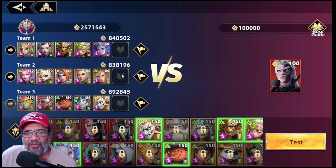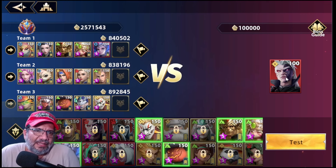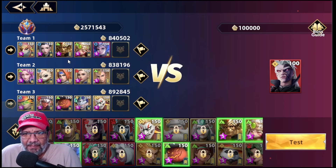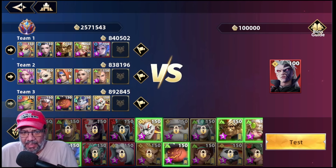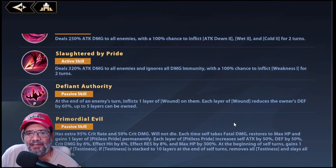Let's do a test so you can get an idea. I put together this team, but the most important thing to keep in mind is that we need characters who cleanse — it's extremely important. This boss applies Defense Down, Call, Wet, and Attack Down, meaning it reduces our attack and our skill damage. If we always have those debuffs on us, we can barely deal any damage.